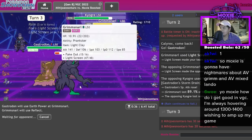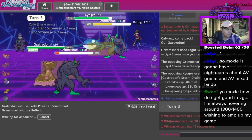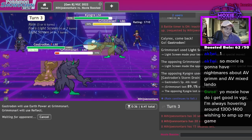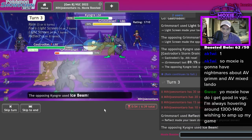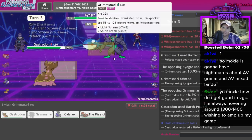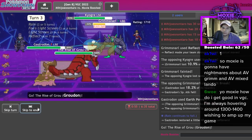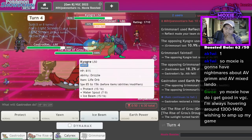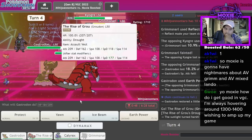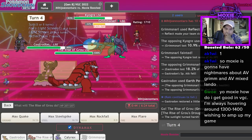How do I get good in VGC? I'm always hovering 1300-1400. Listen, I'm the wrong person to ask — I use weird Pokemon, that's my thing. Moxie's gonna have nightmares about AV Grimsnarl and AV mixed Lando. I think I just annihilate everything in my path now. Christmas Blades does a lot — I can Earth Power here and P-Blades. I think I Dynamax here.